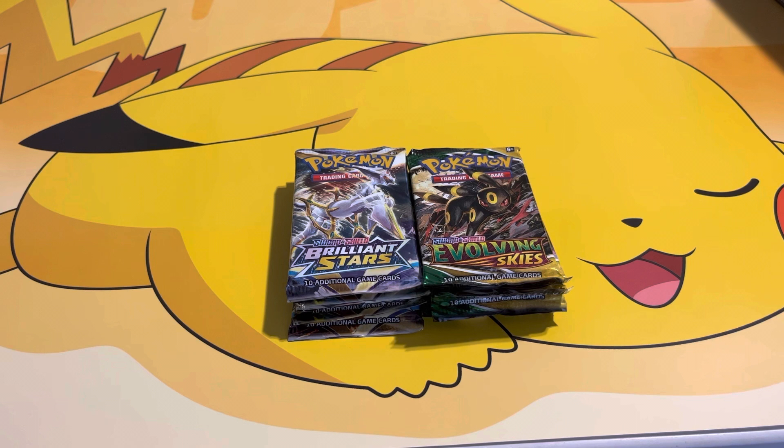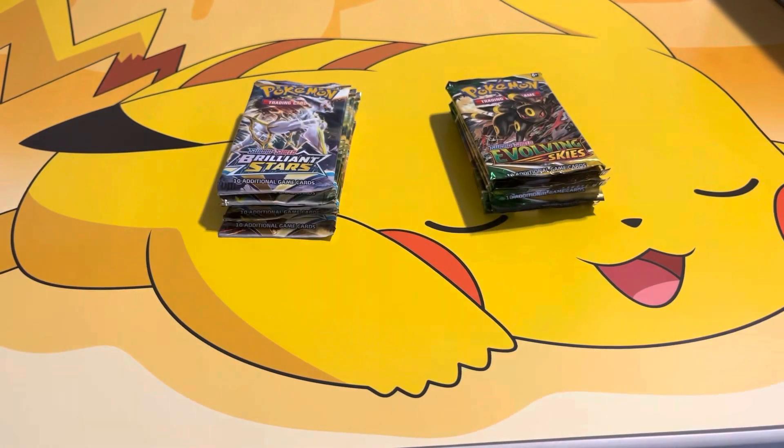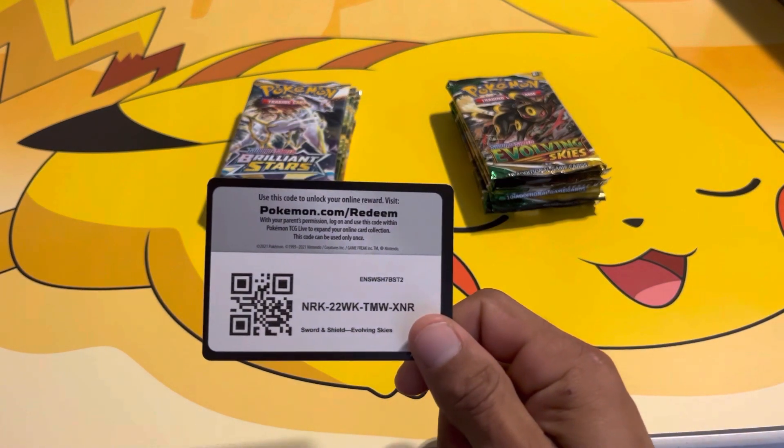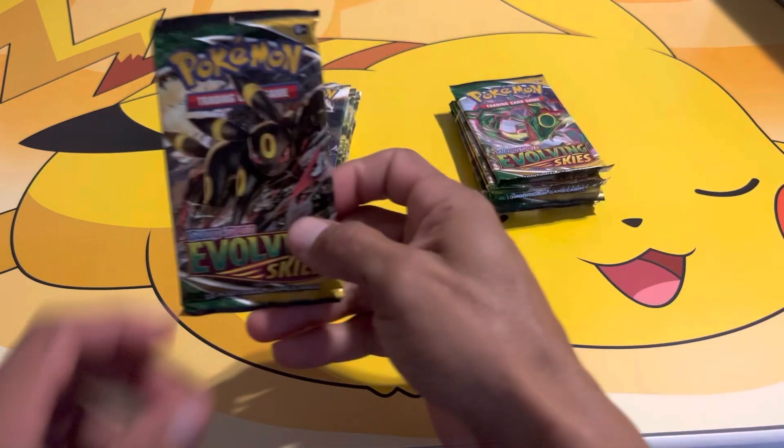Welcome to the channel, my name is Pokey Lex and we are here with a pack battle opening. We have Brilliant Stars versus Evolving Skies — six packs of each. These two sets are considered to be two of the best sets from the Sword and Shield era. Let me know down in the comments which of the two sets you think is going to win this opening. I hope everyone had a great Christmas and got to spend time with their families. Here's a code card — let's do it.